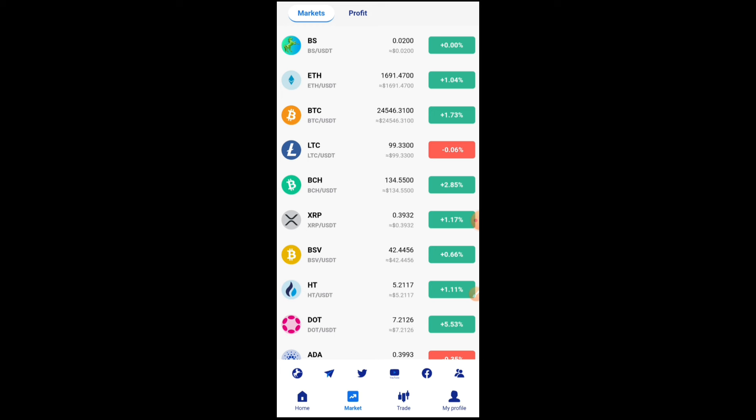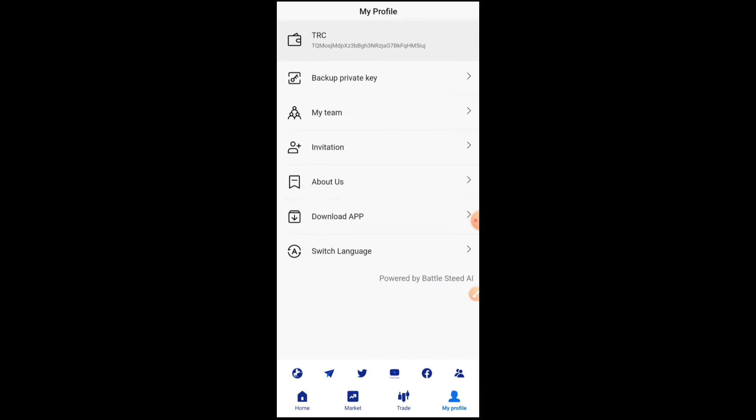Over here you can access the market values of other cryptocurrencies — once you click on Market it will load the current prices. On My Profile, you can view your personal profile, backup key, links, your team, your invitation, About Us, and switch your language if needed.